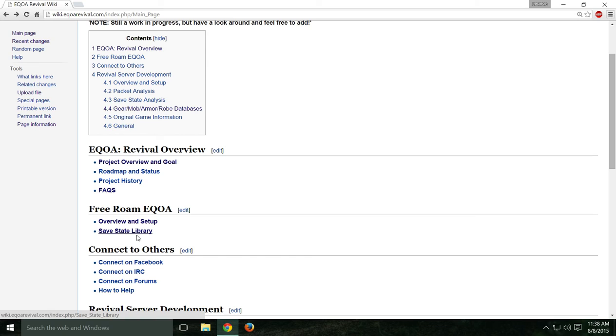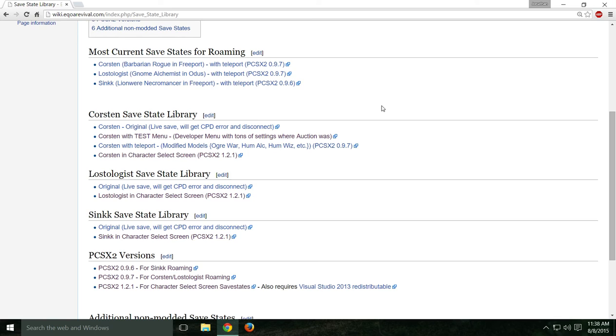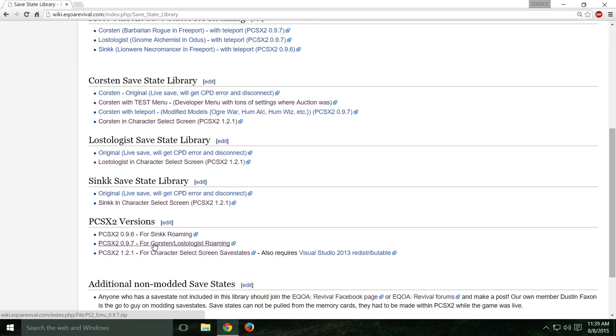On our page we have the free roam setup and also the save state library — you'll want to go in there. We've got pretty much all the save states you can do anything with. I'm going to be showing you how to do this with the Corston in the character select screen, Lostologist in the character select screen, or Sync. You're going to need the appropriate version of PCSX2 — it's not going to run on the same version that works for free roam, it's a newer version. Go down here and we have all the versions you'll need.